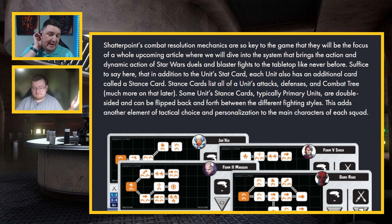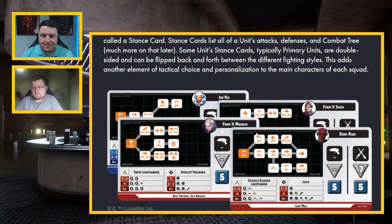In addition to a unit stat card, each unit also has an additional card called a stance card. Some unit stance cards — typically primary units — are double-sided and can be flipped back and forth between different fighting styles. This adds another element of tactical choice and personalization to the main characters of each squad. We can see one in full: Dark Rage of Lord Maul.